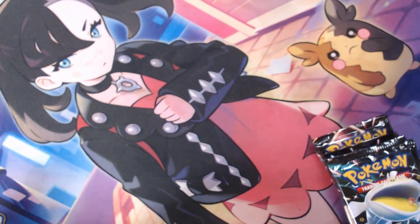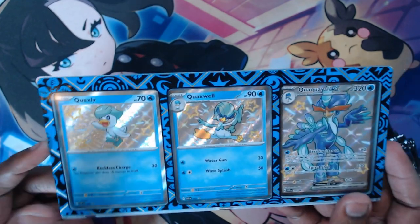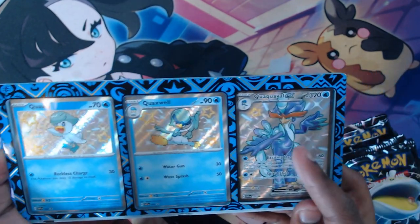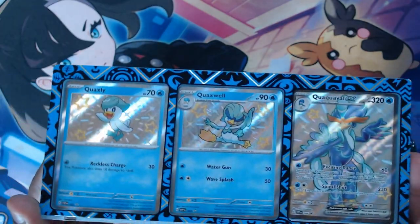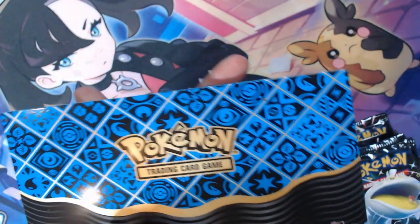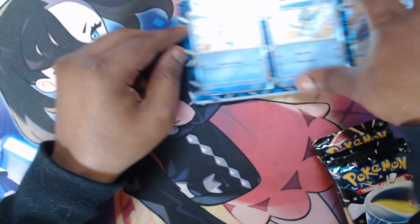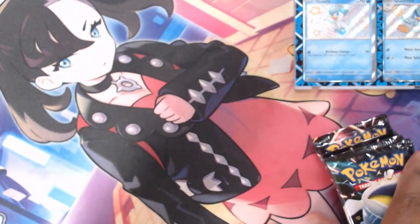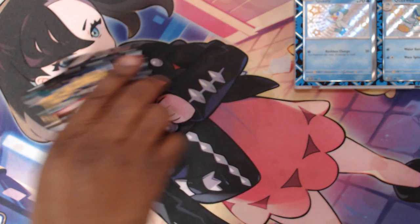We have the Quaxly, the Quaxwell, and the Quilvavl EX. All of that in their case — water-based theme. Nice little touch, Pokemon, I like it. I'm actually going to sit that right over here, and now we're going to get started with the eight packs of Paldean Fates.